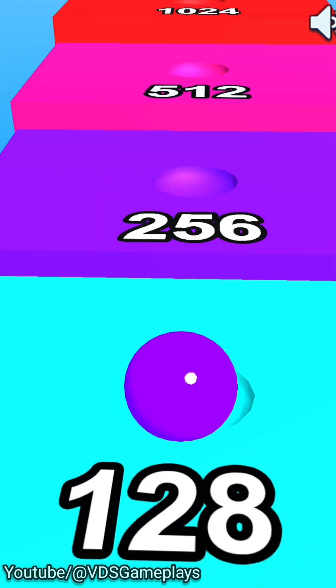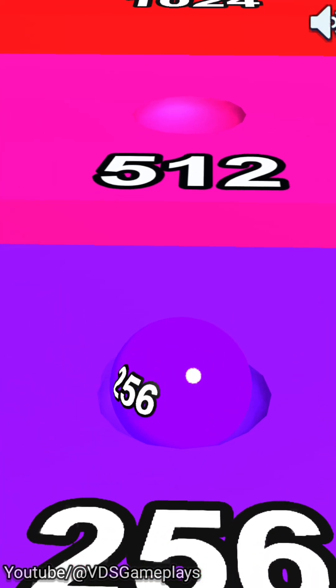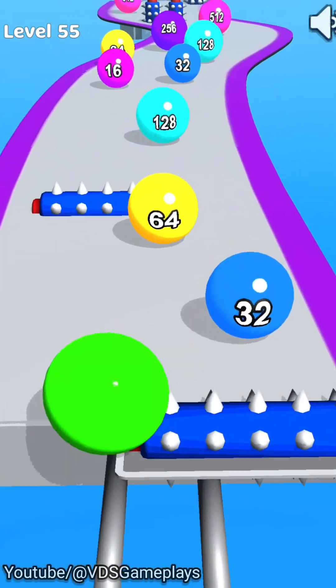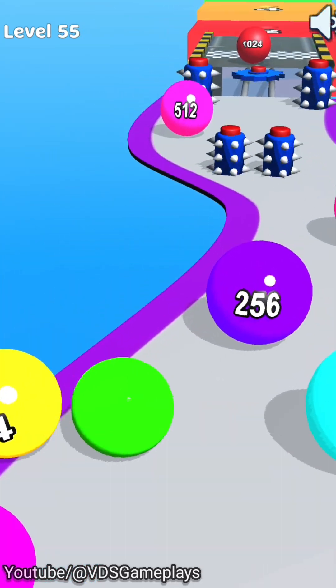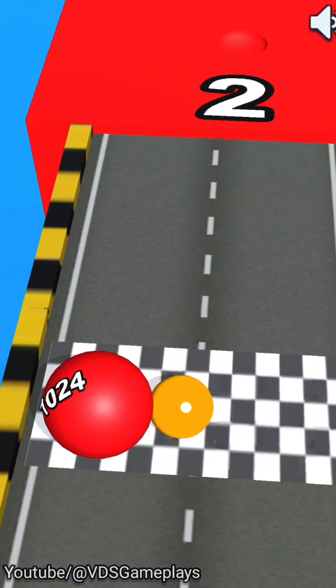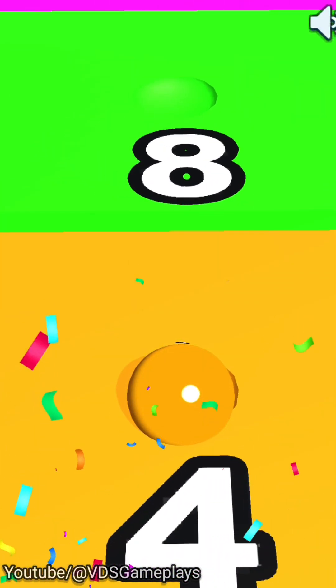We completed this level with a 256-number ball. Now level number 55 — there is an unavoidable obstacle, so we lose one point and got just a four-number score in this level. Actually the game is not optimized properly.